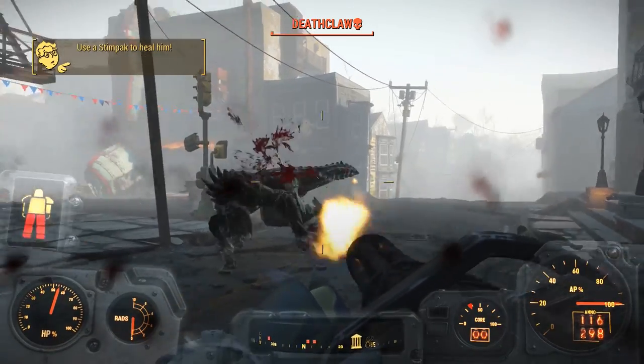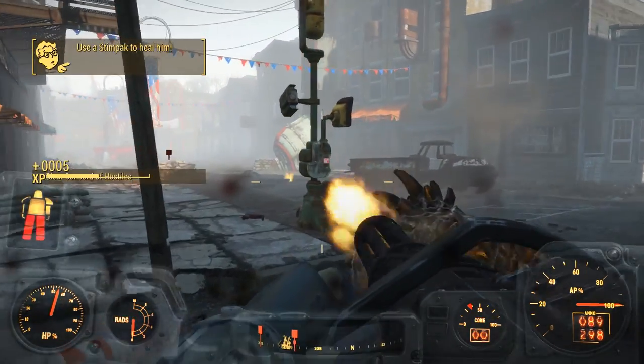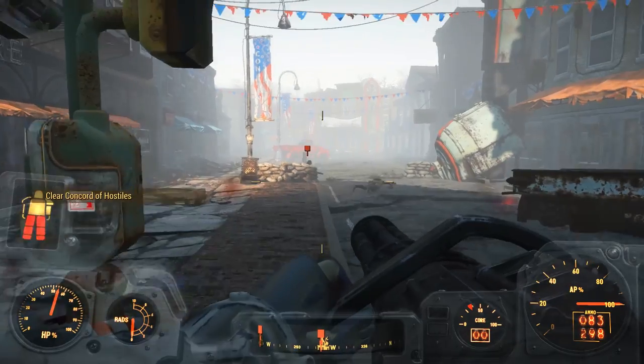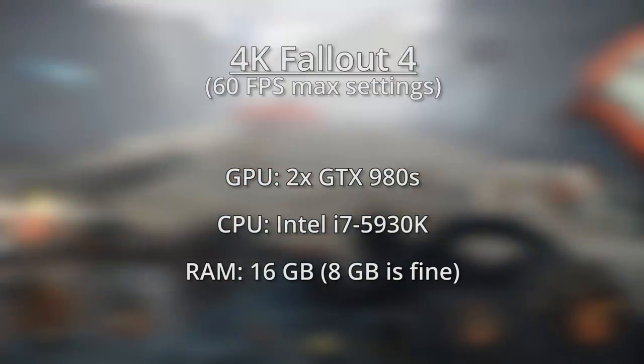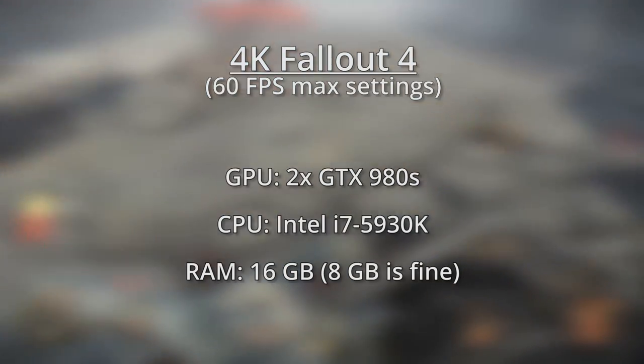Finally, what if you're the type of person who's bored of sleeping on your mattress of $100 bills, and you want to play Fallout 4 at 4K resolution? There isn't really a single graphics card that will get you close to 60 FPS in Fallout 4 at 4K without sacrificing some graphical detail.